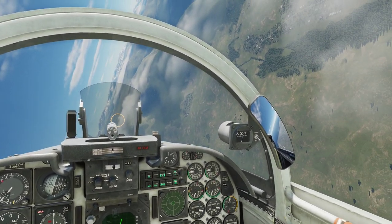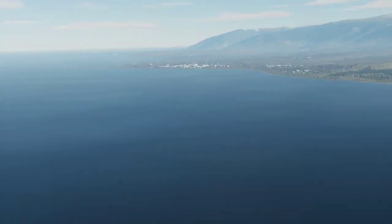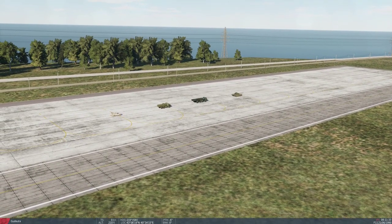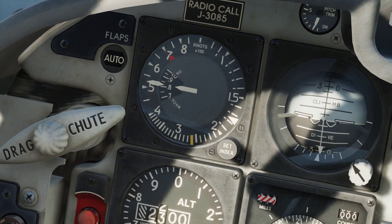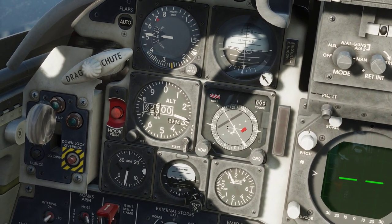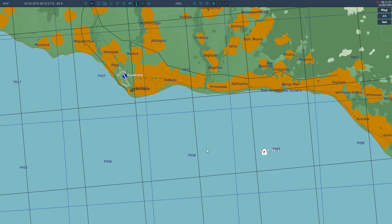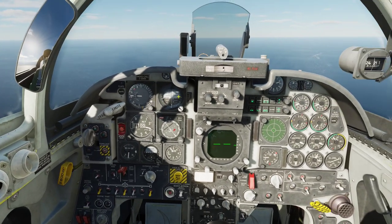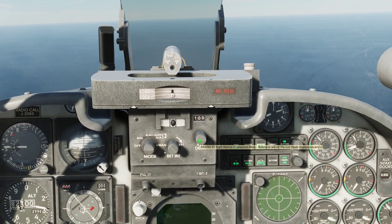Now let's go for a low level and high speed attack. I have made a go around and once again we are going to attack the airfield. We are going to aim for the vehicles this time — just like with the dive bombing, we're going to try and have an airspeed of 500 knots, flying 1,000 feet above the ground. You need to know the altitude of your target area; in this case we can see on the top left it's 69 feet, so we need to fly at 1,070 feet above ground when dropping.